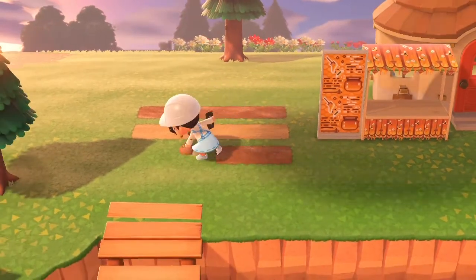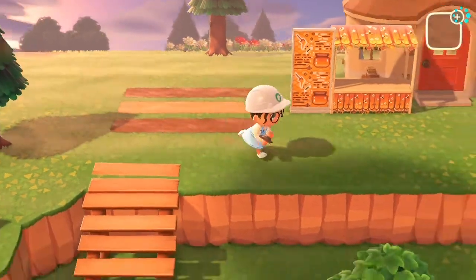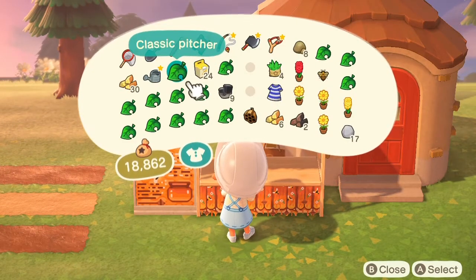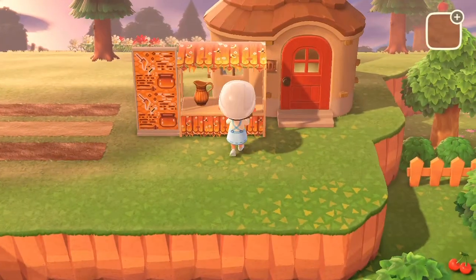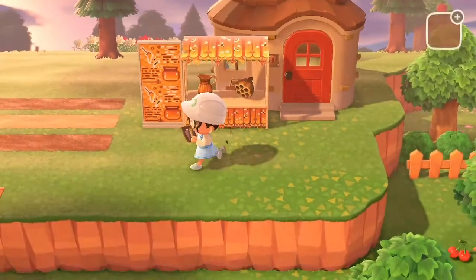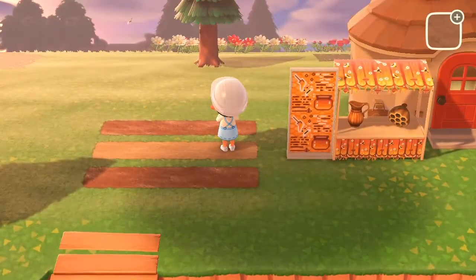I'm going to plant some flowers here and have the beekeeper thingy. I'm putting the classic pitcher here — I did customize that to this cute yellowish design thing, I thought that was super cute. And then using the wasp nest, kind of like a little beehive thing.